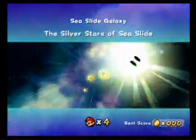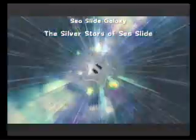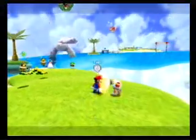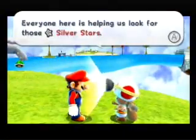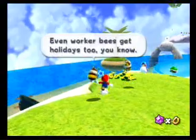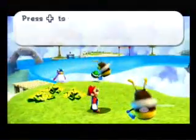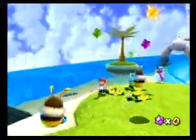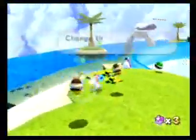I will be explaining why this star is so annoying. Pretty much, it's a big fetch quest of five silver stars all around the Sea Slide. Everyone here is supposedly helping us look for those sea stars, but I'm the one actually looking — they're not doing anything. Plus, the camera controls tutorial — like you need to know that in the fifth dome of the game.